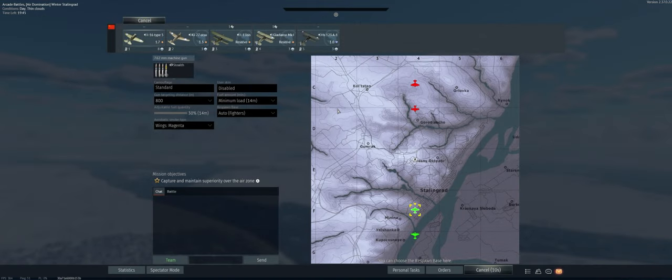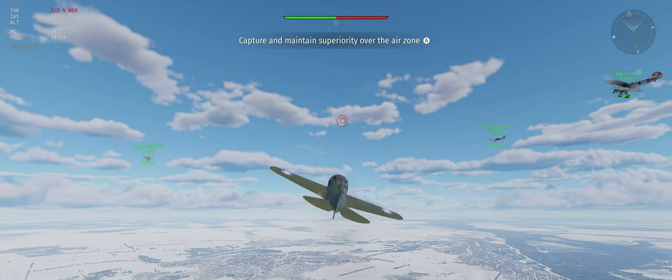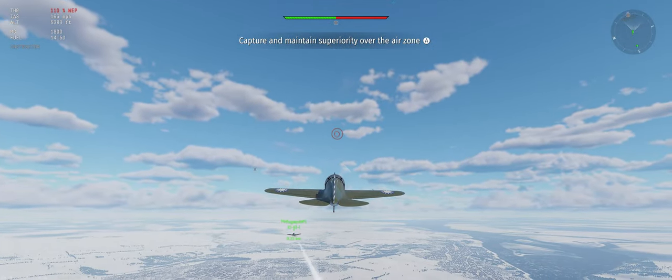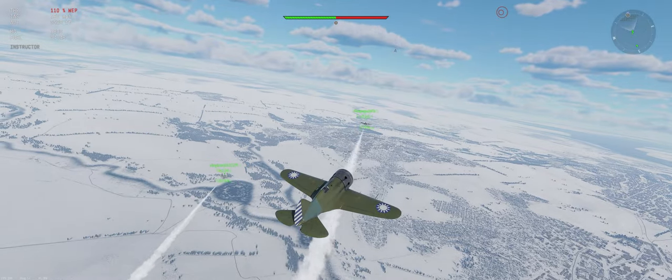We have ourselves an AirDOM. We're not going to be able to hold the altitude advantage in this plane, so we are going to be down in the furball. The goal when you're in the furball is to try and take out the enemy planes as quick as possible so that you can always maintain a numbers advantage against them.